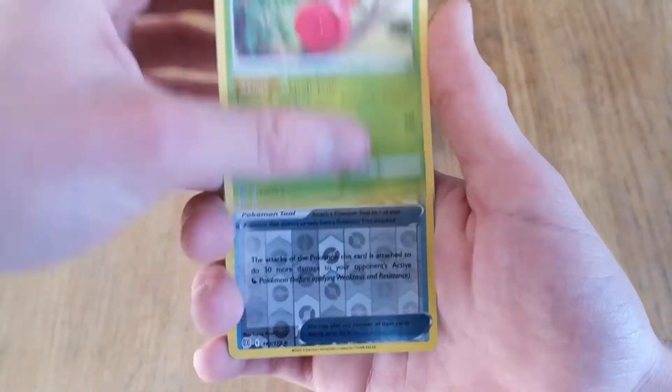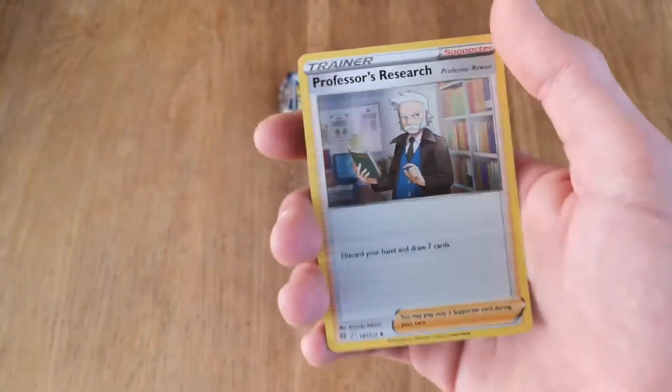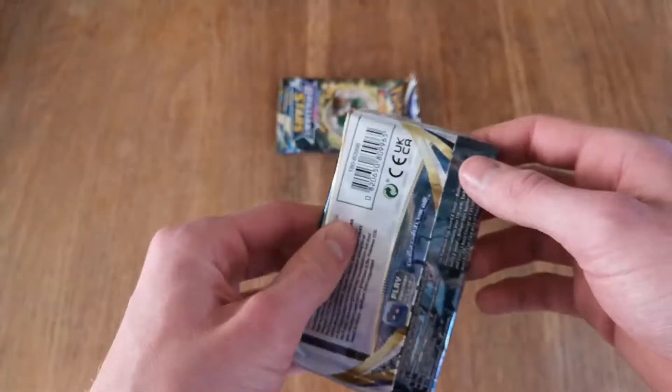Clefairy. Cherubi. We got Hunting Gloves. And a Professor's Research - we've seen that a couple times. Very nice card, very cool.